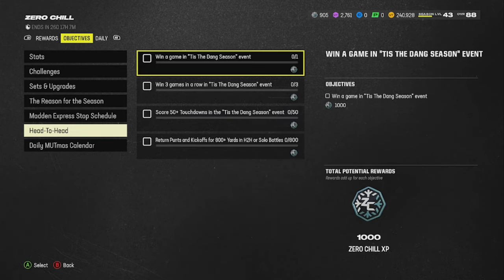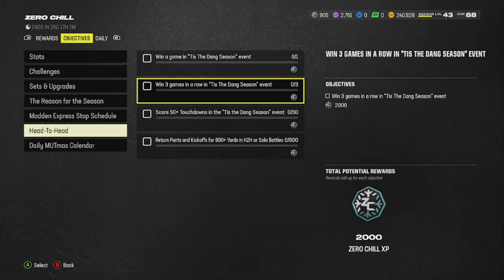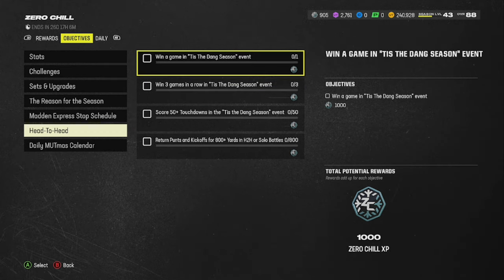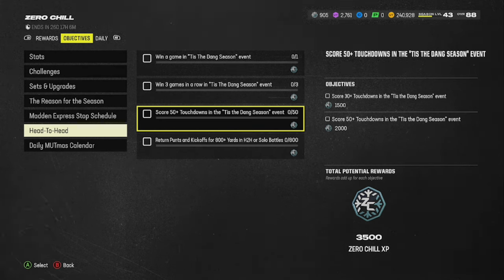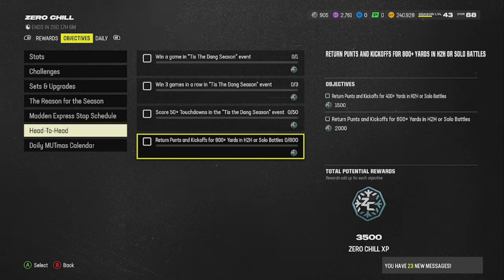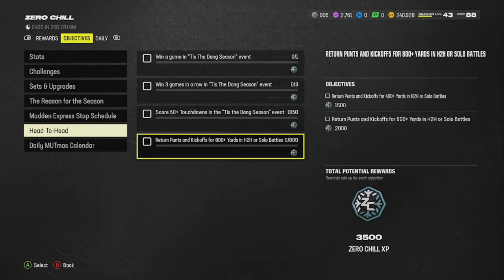These head-to-head ones stay the same. Here's the head-to-head one: 1K snowflakes for winning one game, 2K snowflakes for winning three games in a row, and 3,500 Zero Chill XP for scoring 50 plus touchdowns in the event. Then there's 800 plus kickoff and punt return yards — and I believe this is just any head-to-head or solo battle games, not specifically 'Tis the Dang Season.' If you don't see 'tis the dang season' listed, you don't have to do it in that mode.